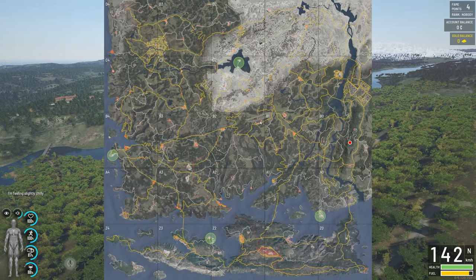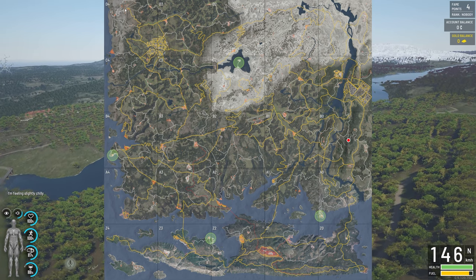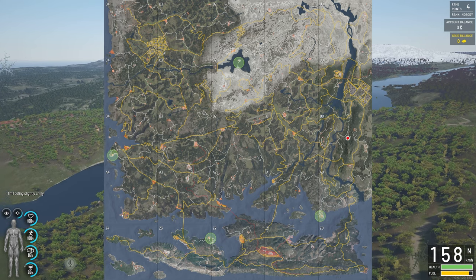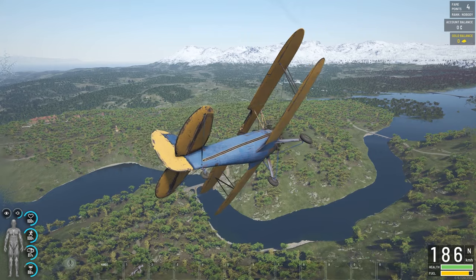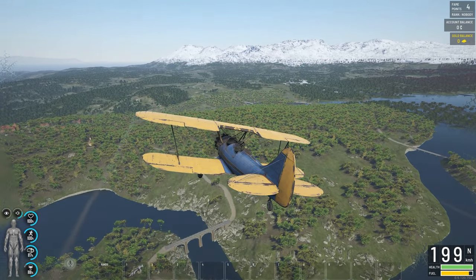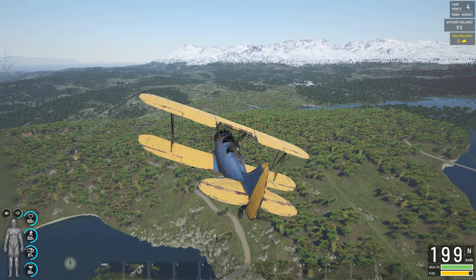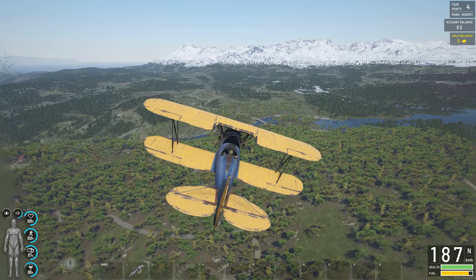You can find a plane at the B2 airfield and at the D4 airfield. At the moment you can't find planes at the naval base because that's only for planes that can land on water. Let's go to the B2 airfield quickly and I'll show you.